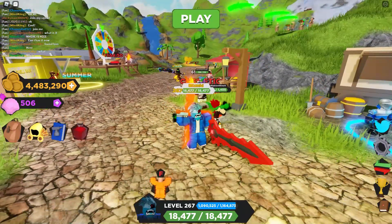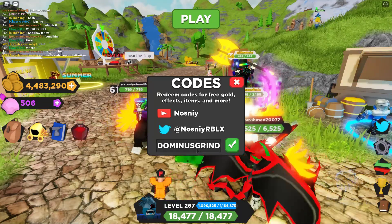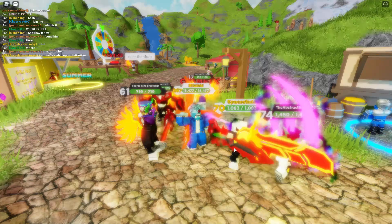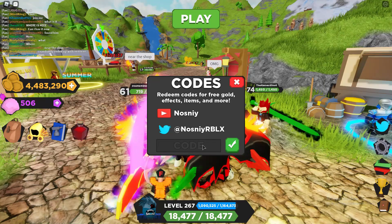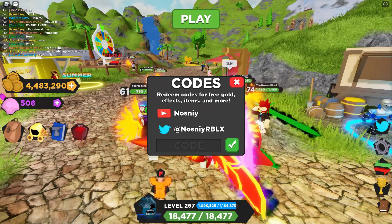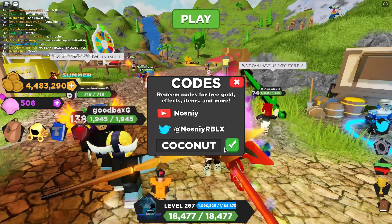If you have not already gotten these codes, go over to this little Twitter bar and go to the code section. The first code is Dominus Grind — this is going to give you a luck potion. The next one is also going to give you a luck potion; it's called Federation Grind. And then we've also got two XP potion codes: those codes would be Palm Trees and Coconut.